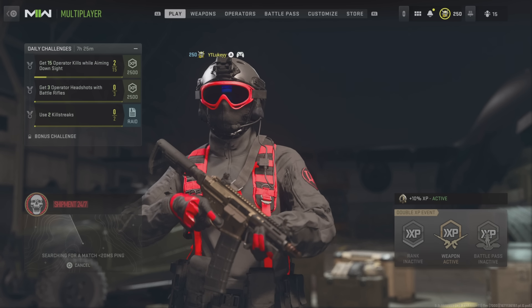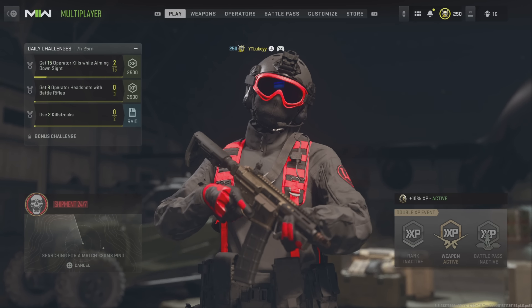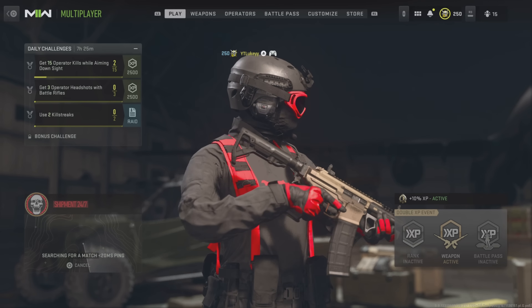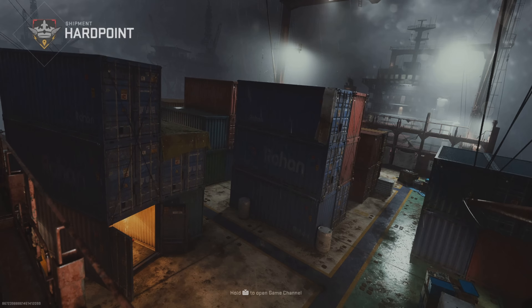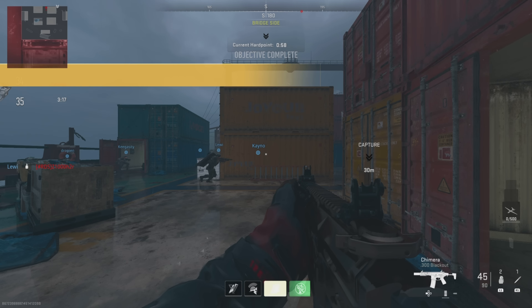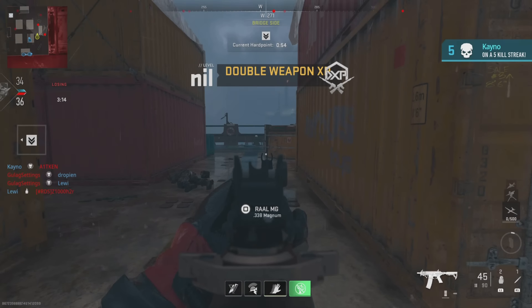This is also going to make it a lot easier to level up your weapons, because instead of using a weapon with no attachments on, you are going to have attachments on even though it is level 0, so it is going to be a lot easier to use and level up a lot quicker. As you can see, I am loading into this game, I select this class, it does let me use it, and it does have all the attachments on. It is that simple.